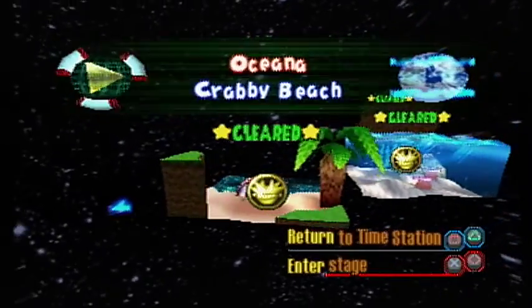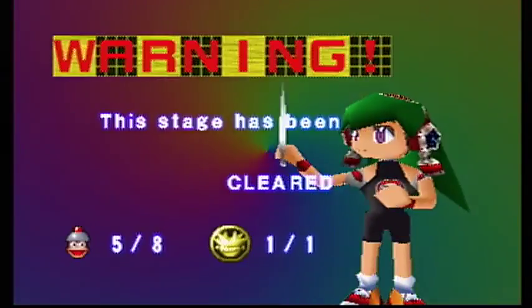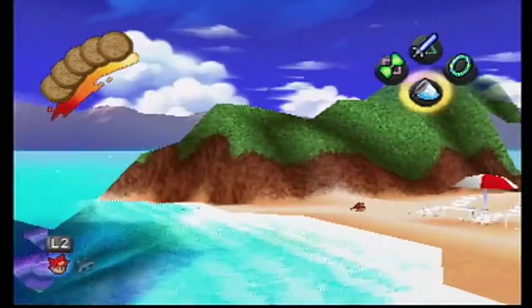Hey, it's the Terminian Hero here and we're playing some more Ape Escape. We're heading back to Krabby Beach now that we have our new fancy Sky Flyer, and we're gonna get the three apes we didn't get on our first run through.